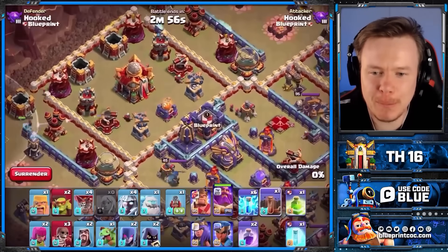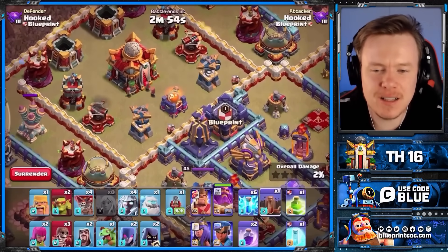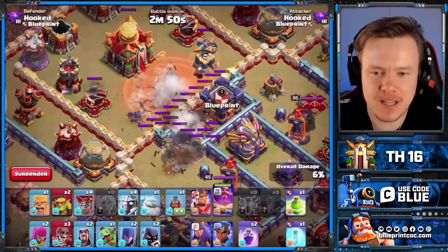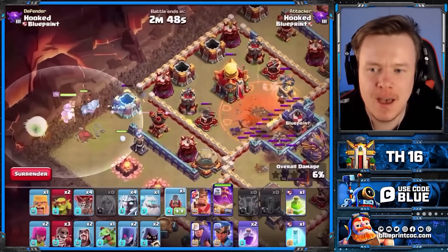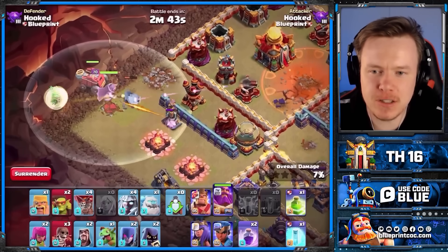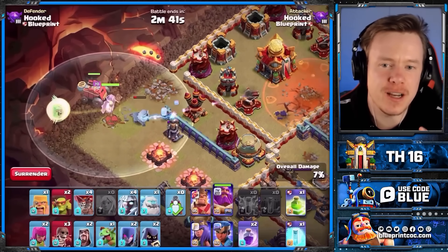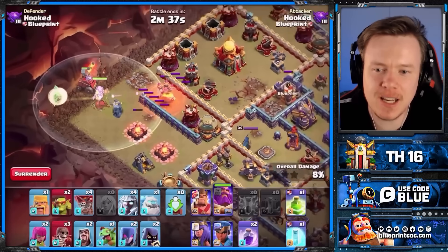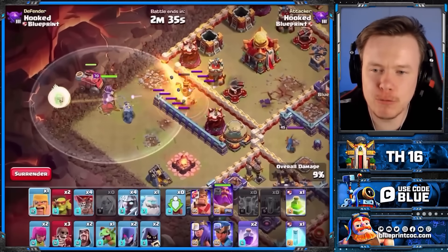We're going to start with Zap Titan - this is one of my favorite attack strategies, and I can't see why it won't be as strong at Town Hall 16 as it was at Town Hall 15. So a nice Zap Quake to start with, and we're going for the Town Hall. We left the ground bow up here for the Flame Flinger to come in. I'm sure you guys are not only looking forward to all these new defenses in action, but in particular the Multi-Archer Tower and the Ricochet Cannon.